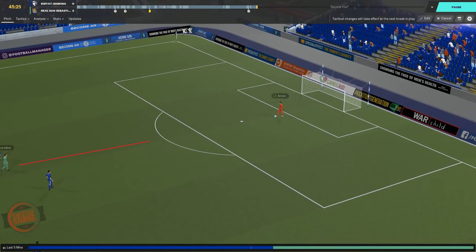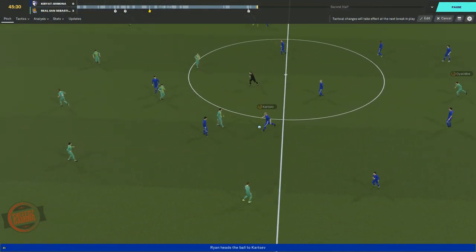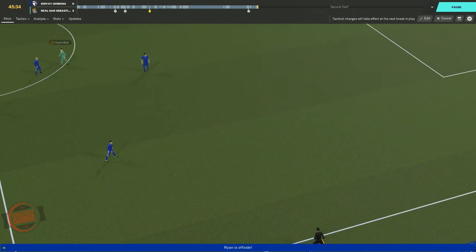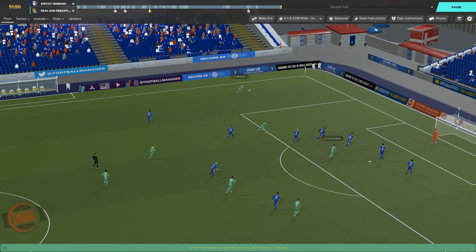With the attack duty, the deep-lying forward now closes the goalkeeper down a lot more. This forces the goalkeeper to go much longer with his distribution. The attacker was offside this time, but if you're a team that is good at defending long balls and have good heading and jumping in midfield or defense, it may be a way to force the opposition to hand over possession regularly.